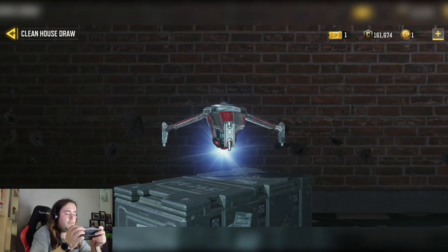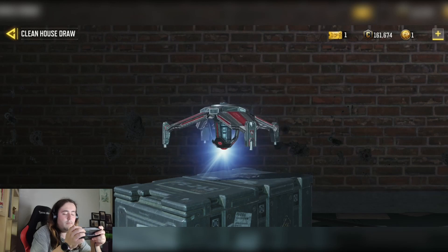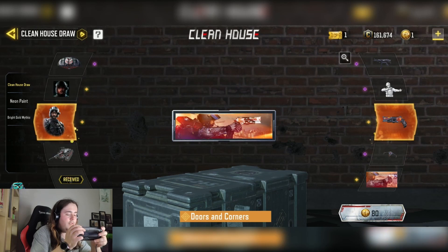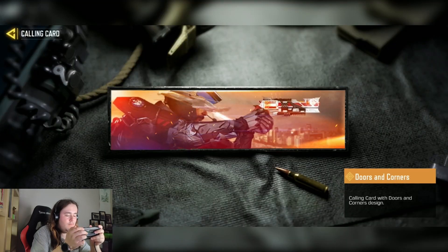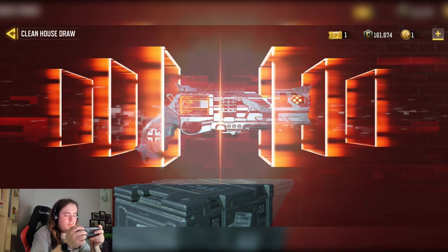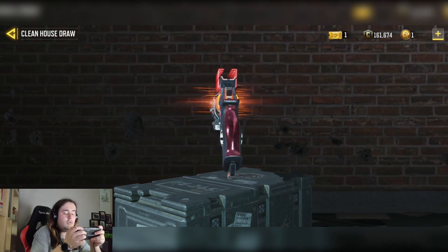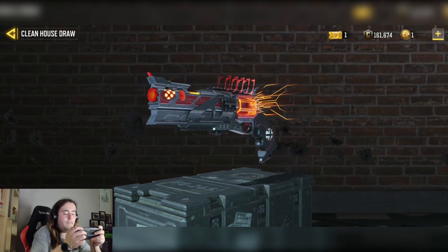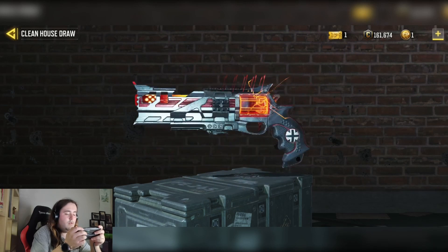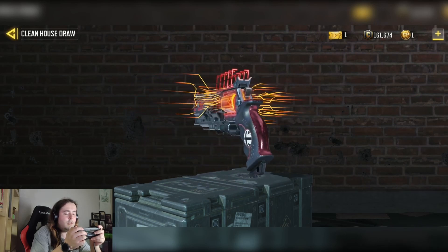Then we have the flash drone, which I believe is getting a buff next season. Like the rest of them, it would have been nice to have a bit of the animated red on it, but other than that it's still alright — a 5 out of 10 again. Here's the calling card if any of you care about it. And finally we have the J358 — if the J358 were a better weapon this would be cooler, but it's not. It's quite a nice animated bit overall — maybe a bit more on the barrel animation — but it's going to get a 6.5 out of 10.